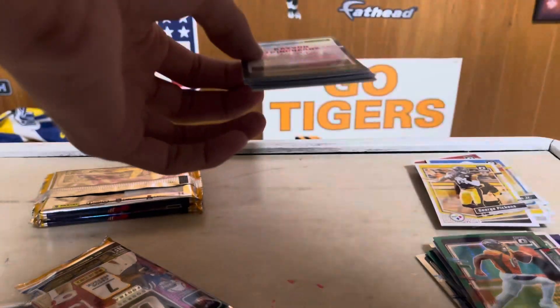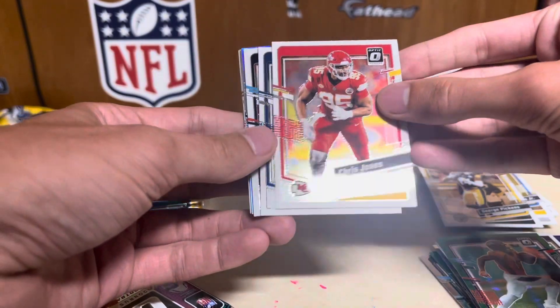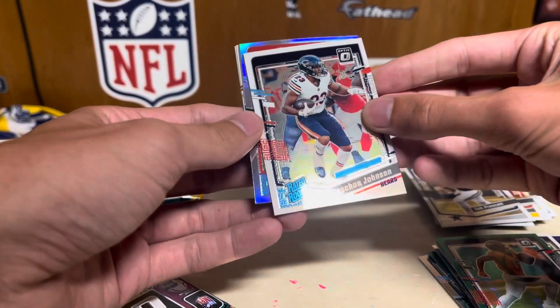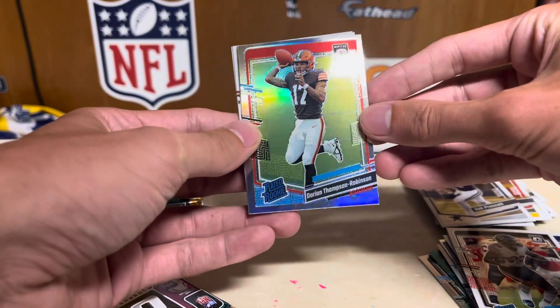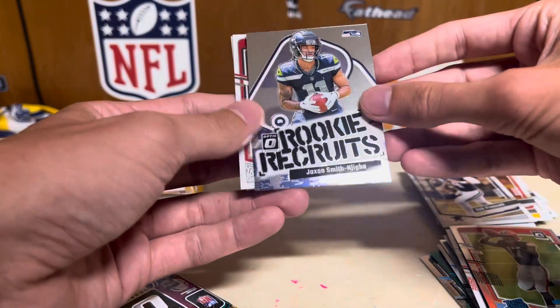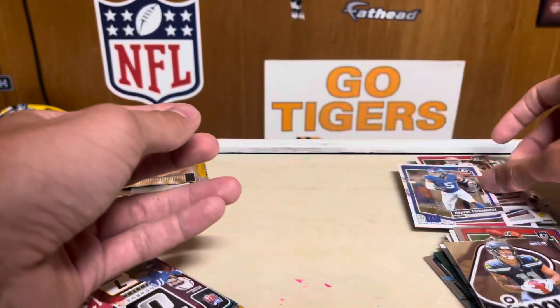Chris Jones, Dak Prescott, Roshan Johnson. Silver is gonna be DTR — I'm pulling a lot of him. Rookie Recruits JSN, Mike Evans, and Kyren Williams on the blue.